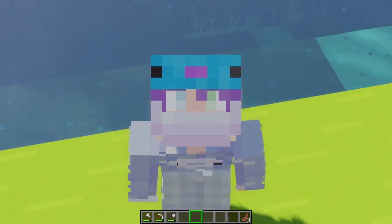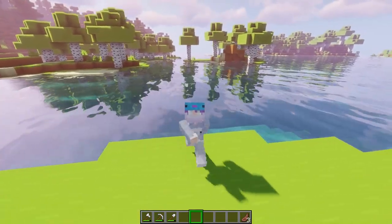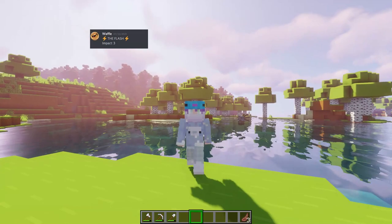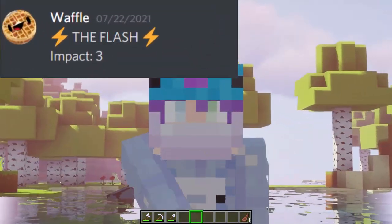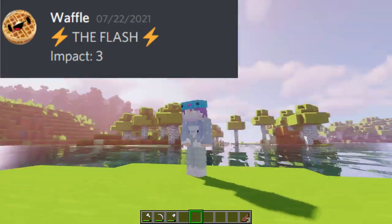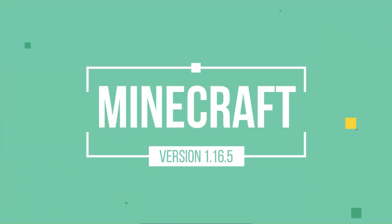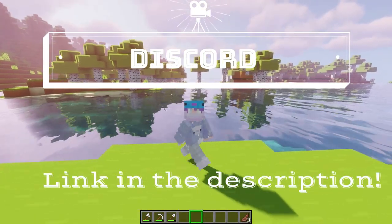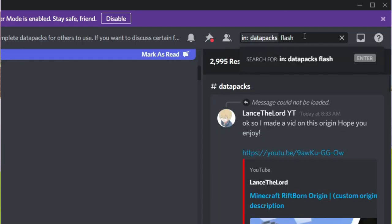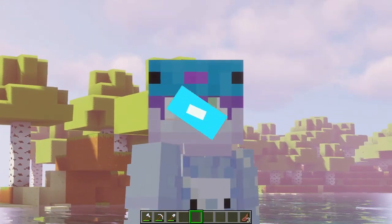As you can probably already tell, this origin is extremely overpowered but my god is it satisfying to play around with. This origin was created by the Discord user Waffle, and the link to his channel will be below as well as in one of the cards popping up right now. It's for Minecraft version 1.16.5. If you would like to download this origin, the link to the origins Discord will be in the description below where you can join and search for the post in the datapacks channel for the download.